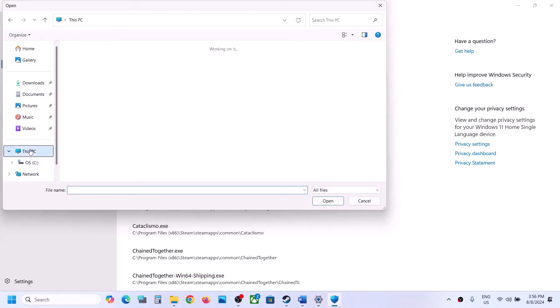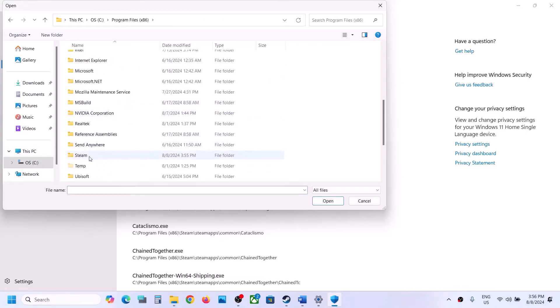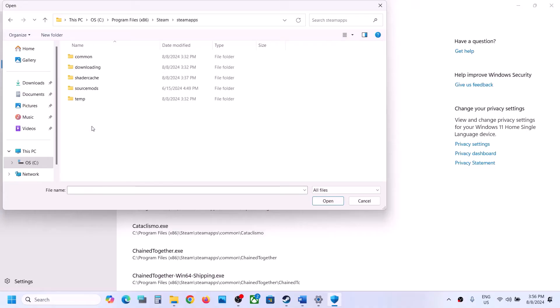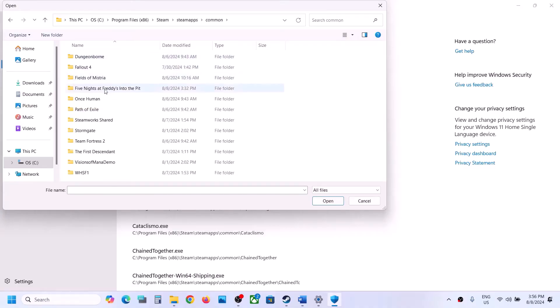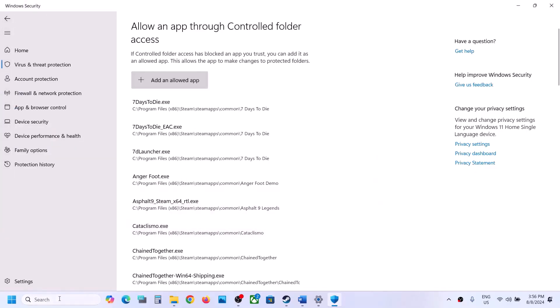Click on 'Add an allowed app,' then Browse All Apps and navigate to the game installation folder. If the game is installed on the C drive, open C drive, then Program Files (x86), open the Steam folder, open SteamApps, open the Common folder, open the game folder, select the game EXE file, and click Open.